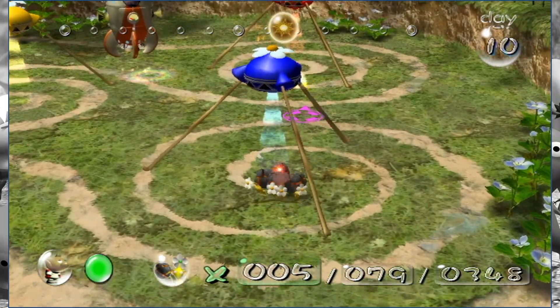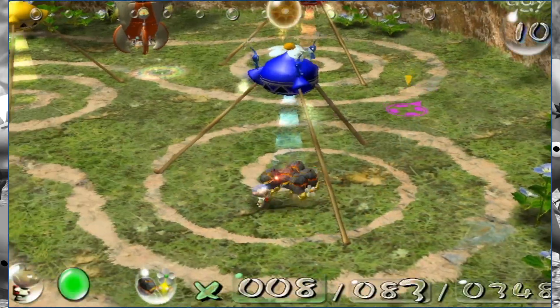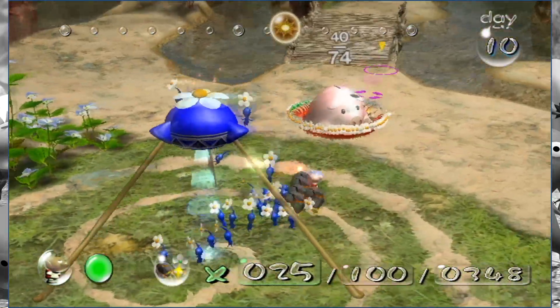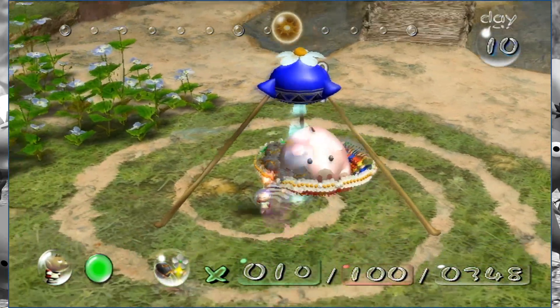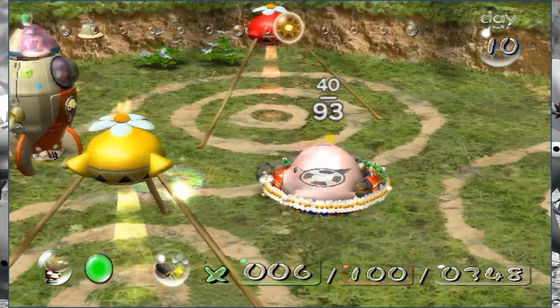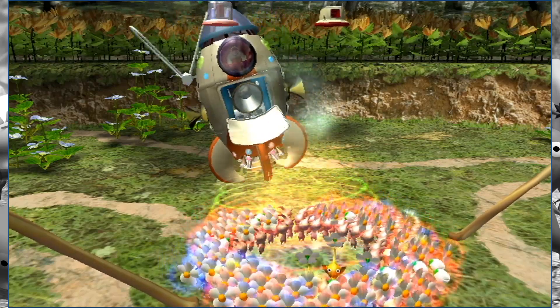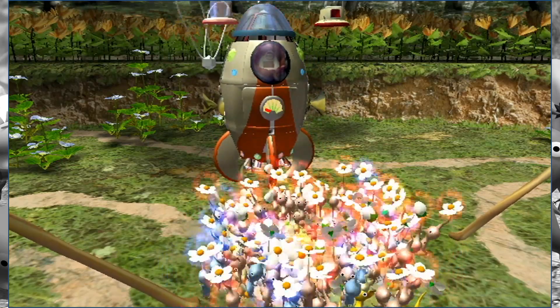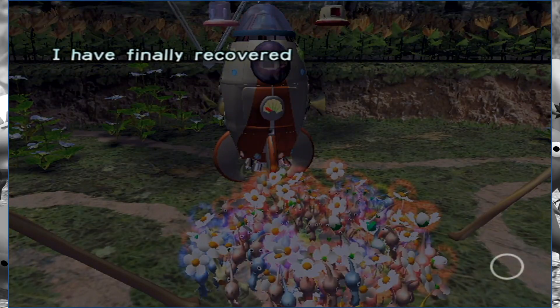In the GameCube version, you have to keep running out of the arena and dismissing your Pikmin to get them out of harm's way, and then grabbing your bombs, throwing them in, and then whistling back your reds so you can deal damage while he's stunned. It's just its own kind of tedious — but either way, we've done it. We have successfully gotten all 30 ship parts.